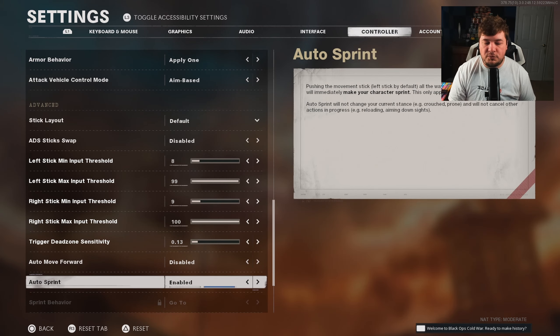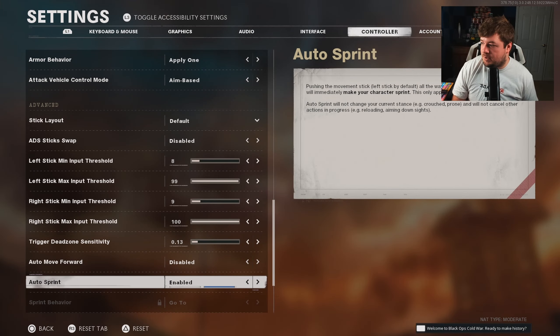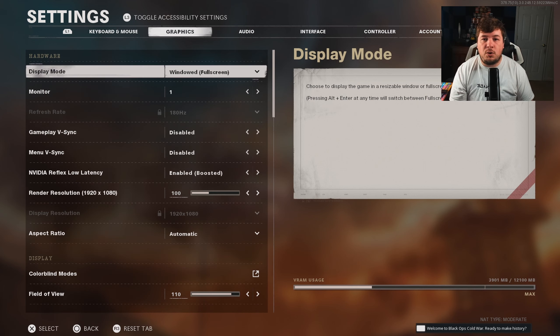Scrolling down even further, you're going to have the auto sprint option, and I highly recommend you turn this on. It's going to help you automatically slide cancel along with saving your thumb from jamming into the controller, which will actually cause stick drift the more you do it. I highly recommend using auto sprint for basically all the Call of Duties nowadays — it saves your controllers. In this particular case it's very beneficial because of slide canceling, where normally you'd have to click three buttons — slide, slide, and jump. Now you just hit slide and aim down the sights and your character immediately stands back up.